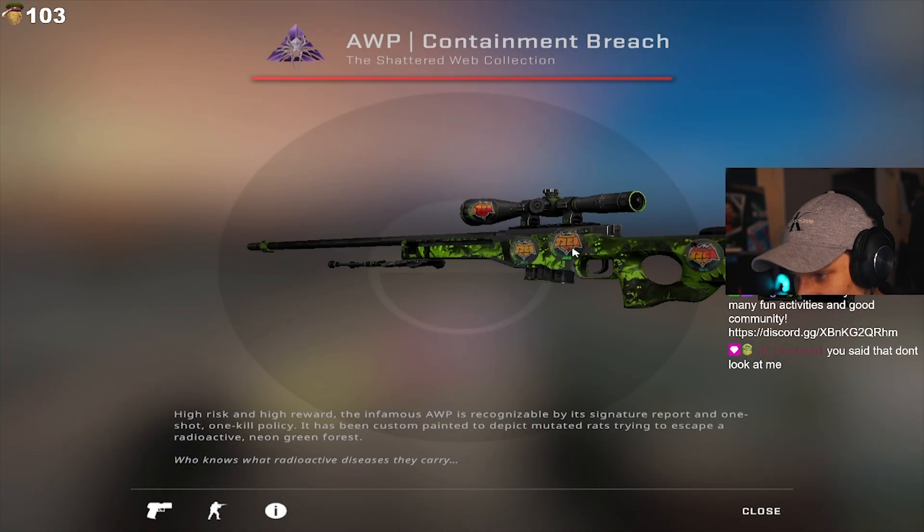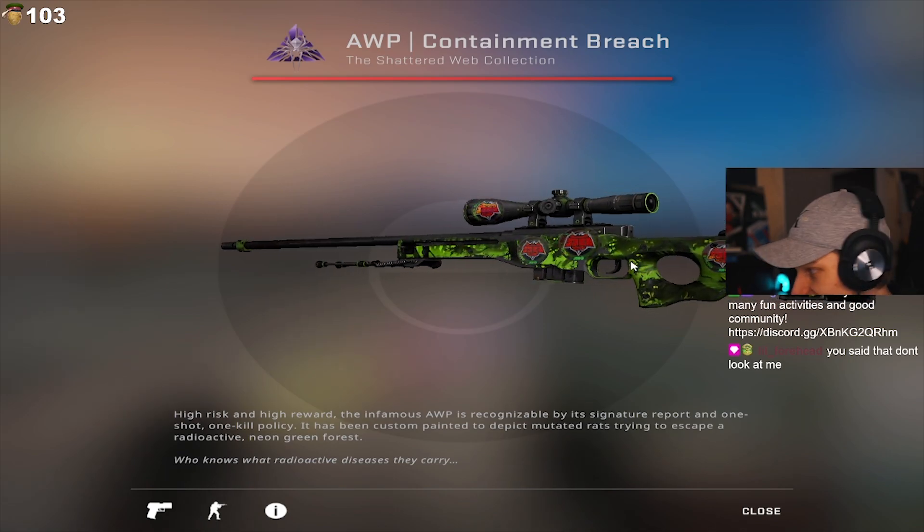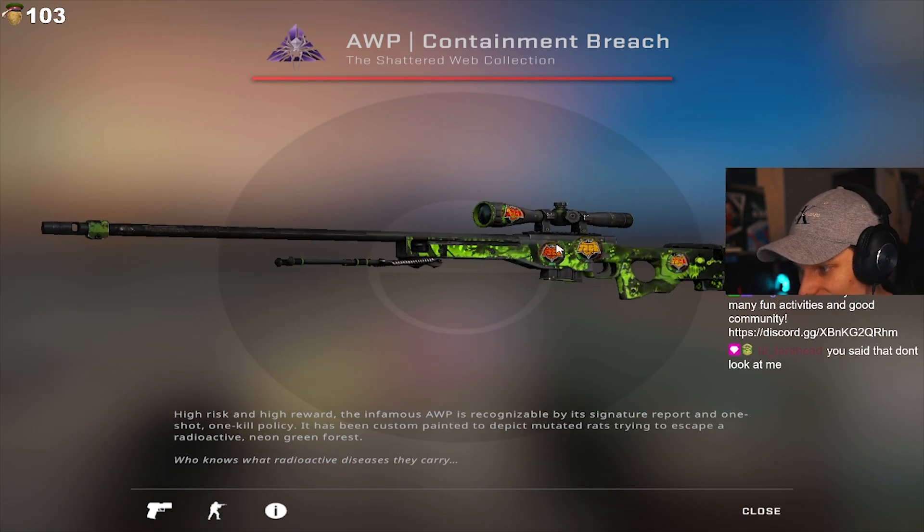I'm slowly starting to like the Catalyst 2019 stickers. Something about them, dude. Like on some certain skins, it looks so fucking good. I think it's nice, man. This one's a sick craft.